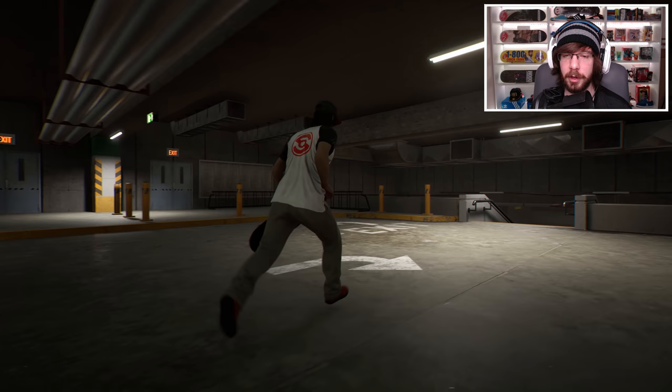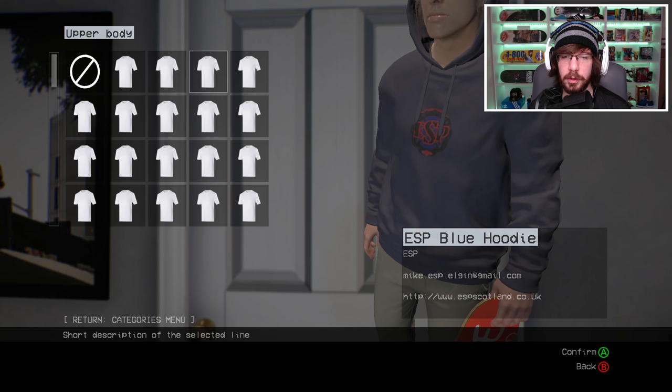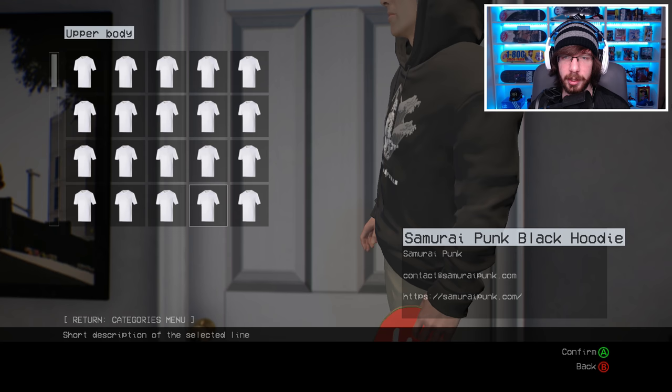We start off here and so far it's looking pretty nice. Before we go any further, I want to check out the customization options — I want to customize my skater. It looks like we got some ESP shirts; that one's actually really cool. I might switch to that one. Let me check the other ones to see if there's anything better. Looks like we got some Flat Face stuff.